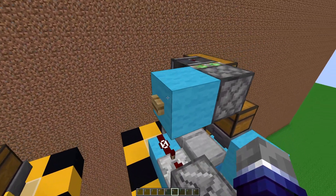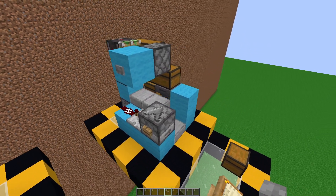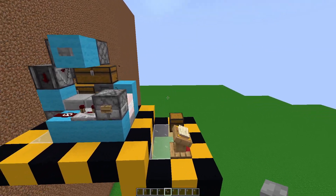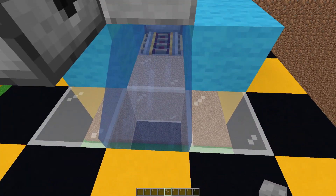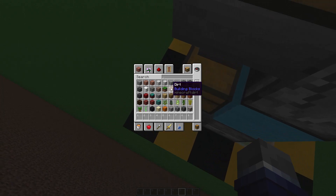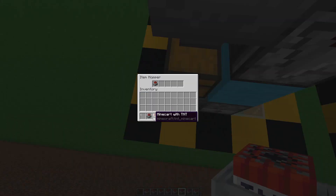If you want less power, you can change this oak button to a stone button, because if you do require less power in your machine, this will significantly reduce it. I ran out of TNT minecarts — which, surprisingly, is a bad idea for a machine that heavily relies on TNT minecarts. So always make sure you stock up, because it's going to get a bit messy.